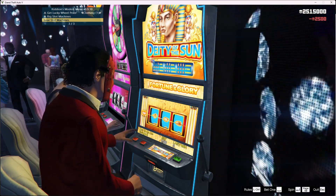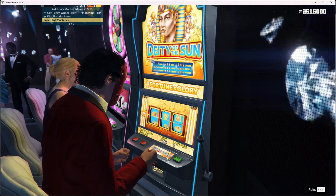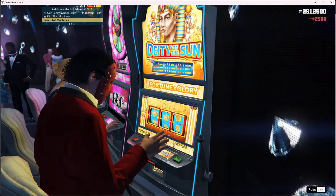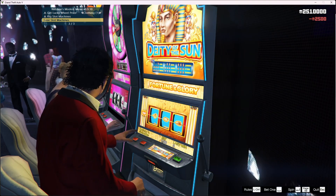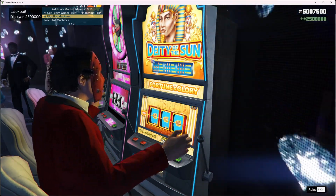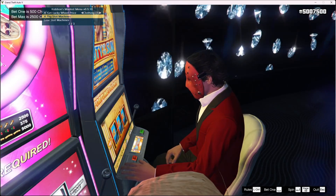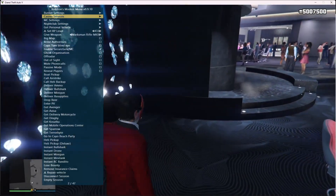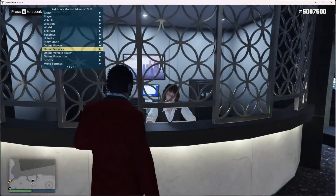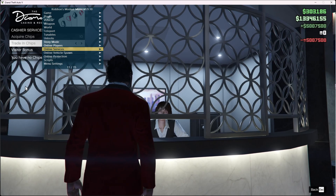Keep repeating the 3-1-3-1 method — lose three, win one. Only go up to 10 million per day. As you can see I already have 5 million in less than 30 seconds. Once you're done, close the mod menu. Make sure you go up to 10 mil per day, then go back and trade in your chips.